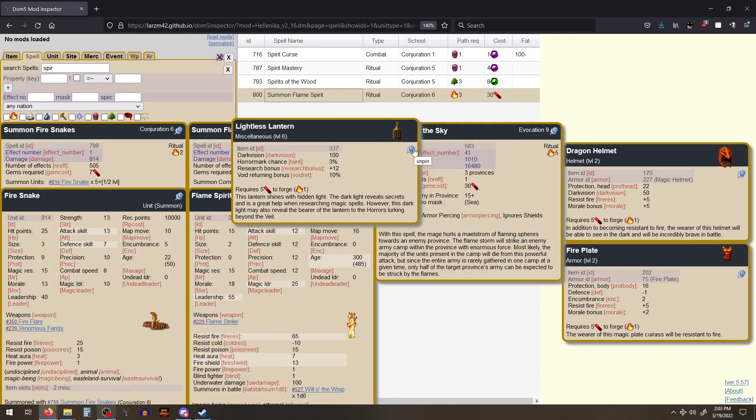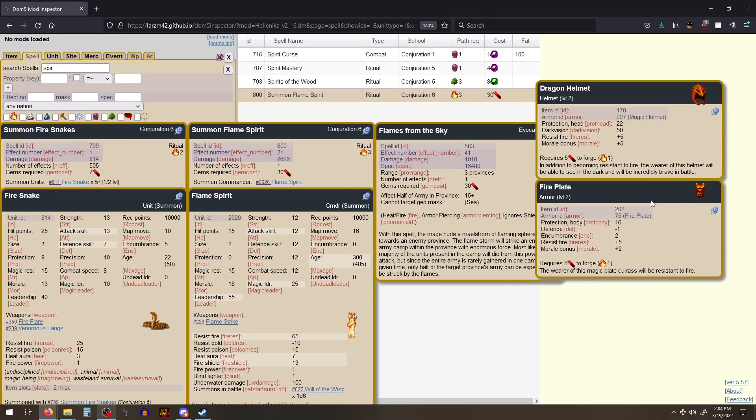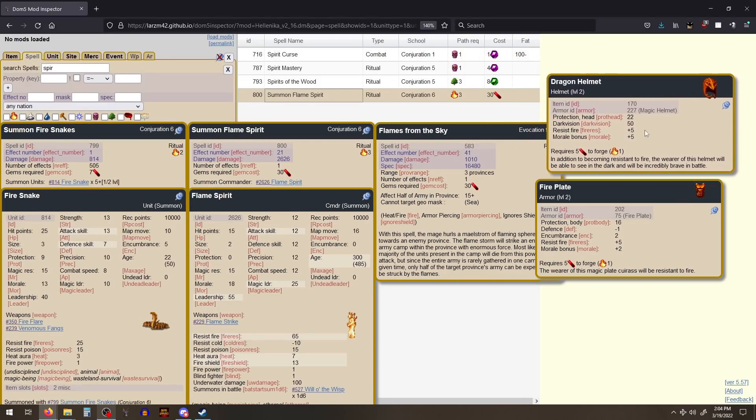That said, if you don't need to go research, if you don't need to go construction six, and if you don't have any fire gem income, these can be a bit of a trap. They're useful — they're probably one of the best research items in the game. Next up we have the basic fire armor. These are pretty much useful all game. I forge these all the time. The morale bonus can be a really big deal, especially if you're thugging with a dude without berserk or something like that — a lot of times they'll run from morale. The hat gives good protection, dark vision 50, which can be very nice, fire resistance five, and a morale bonus five. This is just such a value item.